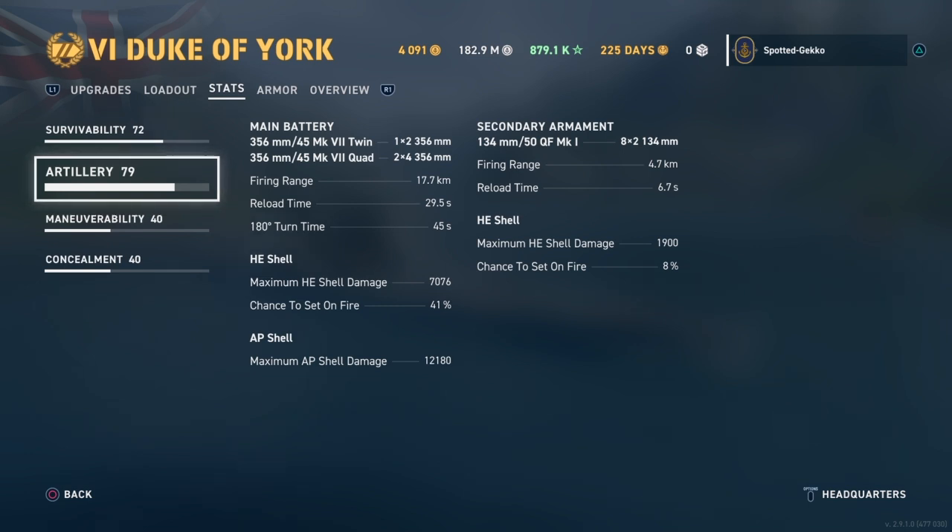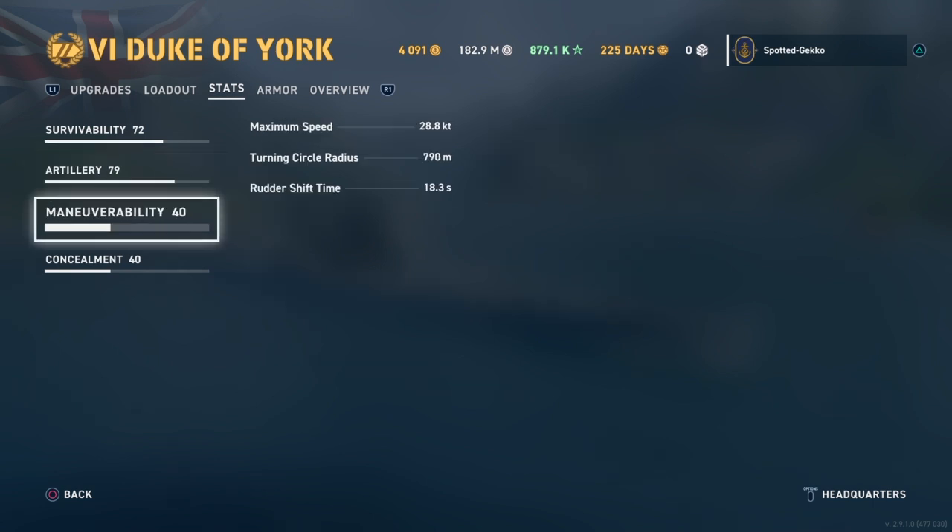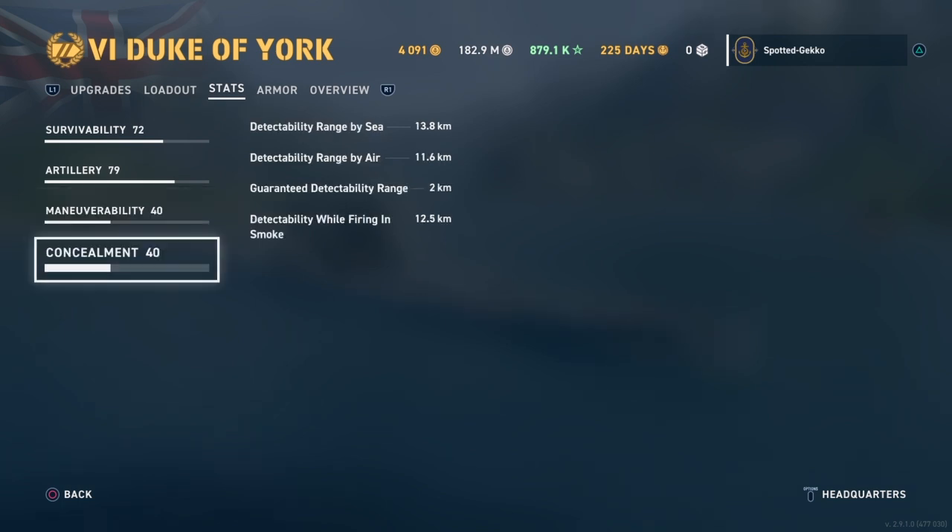Secondaries are standard at 4.7 kilometers — eight dual 134mm mounts. Maneuverability: 28.8 knots speed, 790-meter turn circle, 18-second rudder shift. Concealment is typical for a big ship — you're going to get spotted.